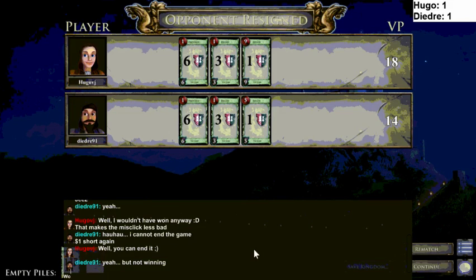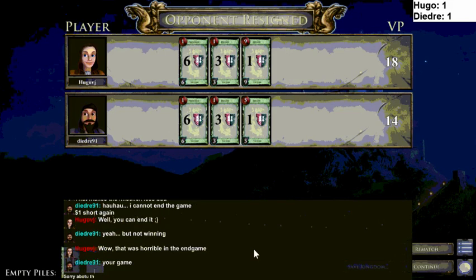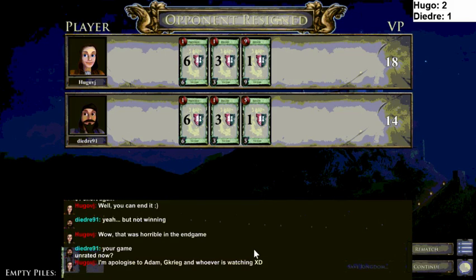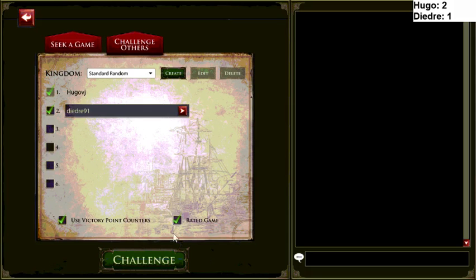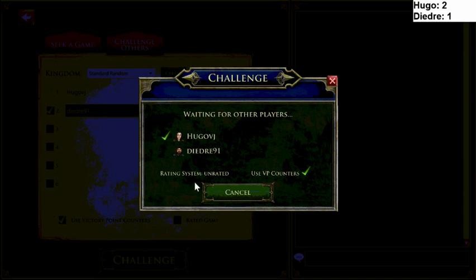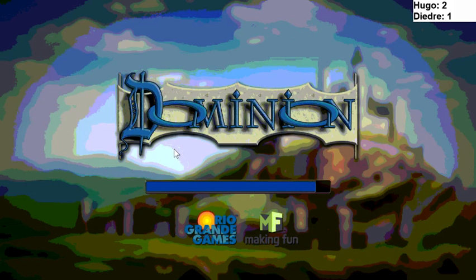I think the difference in this game was that Hugo went a little harder for the draw, so he was able to put together some bigger turns — I really think that's what won the game. They each should have gotten even more draw. Instead of piling Bridge Trolls right away you might have wanted to get some Fishing Villages in there, get some Embassy, start cycling. Transmogrify would have been great, especially with Bridge Troll — when you can switch an Estate into Embassy.